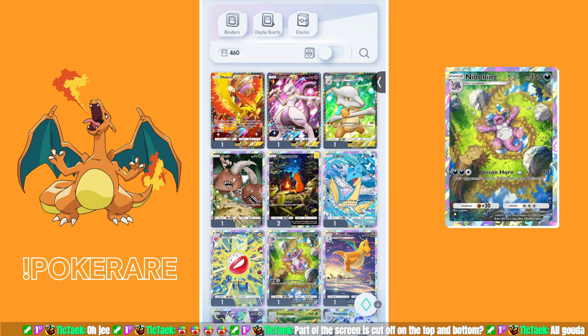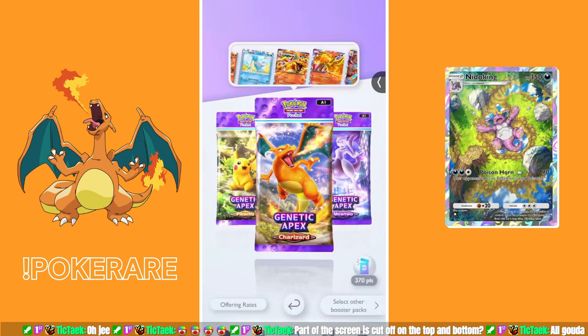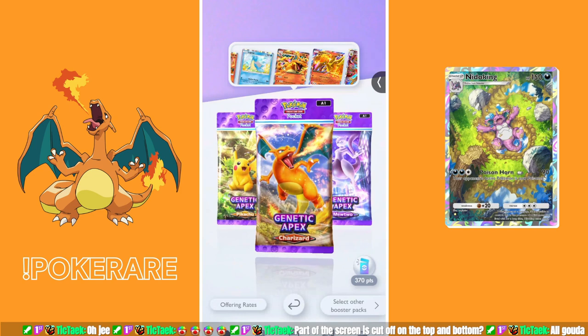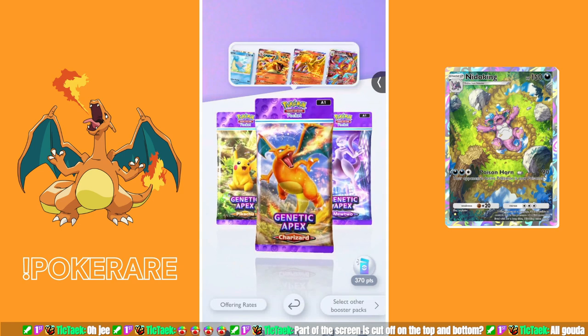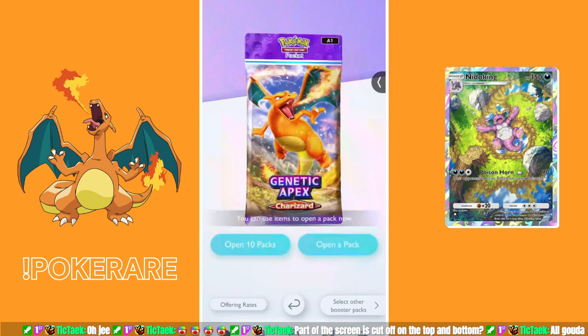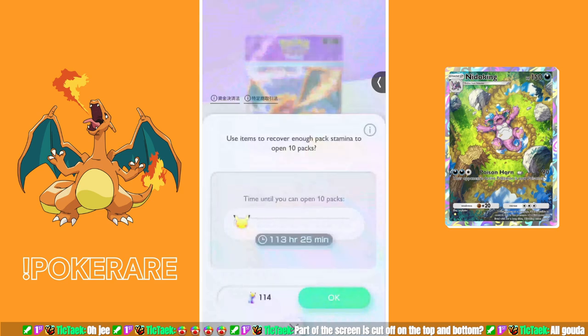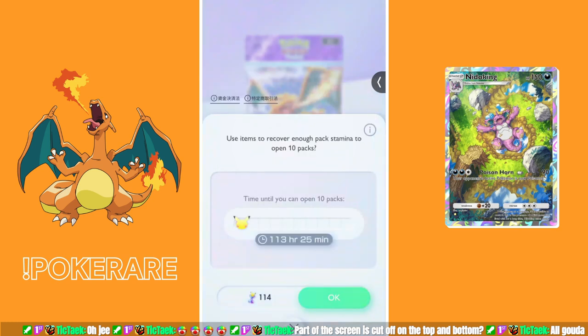The purpose of this video is to open 10 packs of Pokemon cards, which I'm going to do now. My aim is to get a Charizard of any type, but I'm also happy to get rare cards. We're going to open the Genetic Apex Charizard pack — 10 packs using 114 pack hourglasses, which reduce the time to get pack stamina. I spent the last week or so stockpiling these.